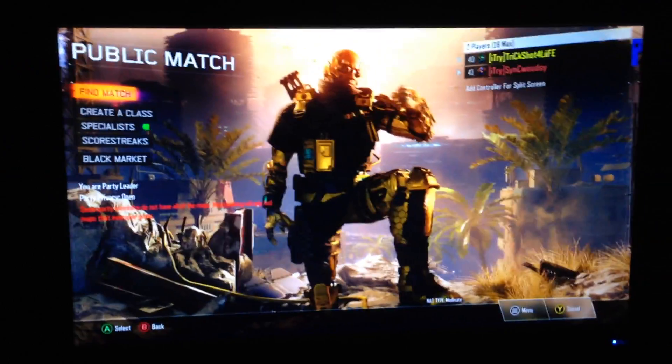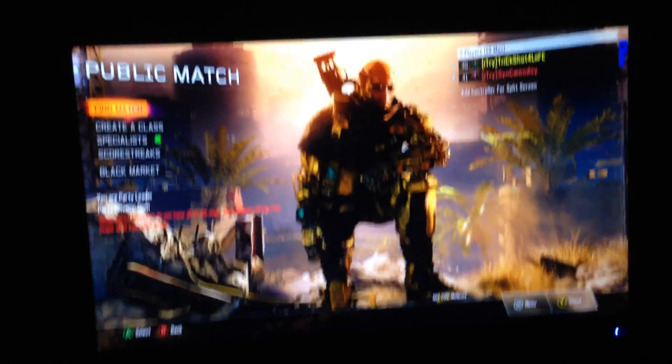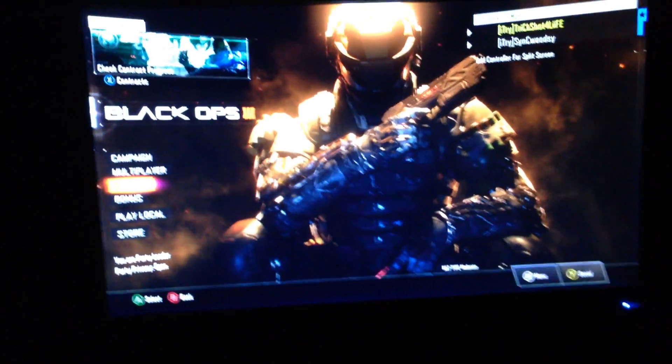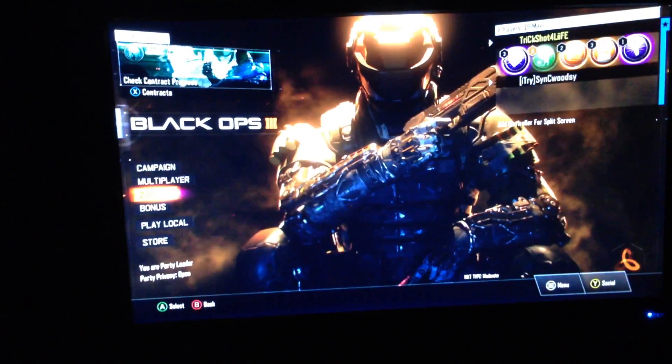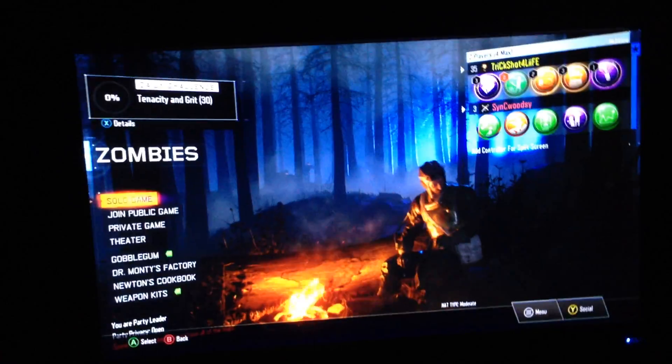Then you guys want to back out of zombies, press A on multiplayer, then press A on public match. Then you want to tell your friend to finally press A on that hero gear. Then what your friend is going to want to do is go down and press A on the body of the specialist. Then you guys are going to back out and do the same thing over again - press A on zombies, wait for that little bar in the right-hand corner to load up, then tell your friend to press B then press A again.